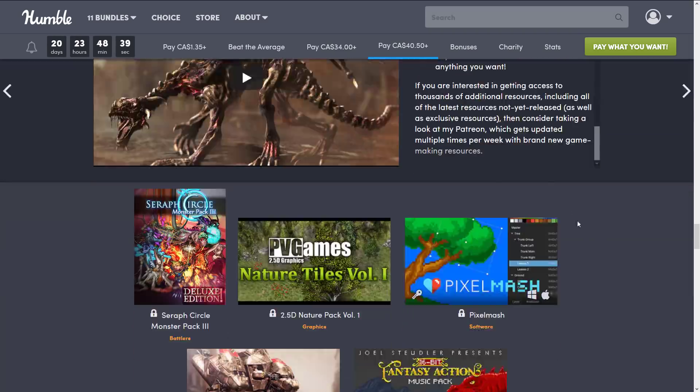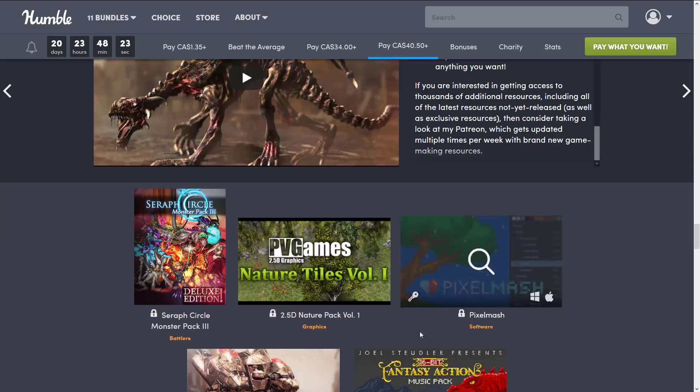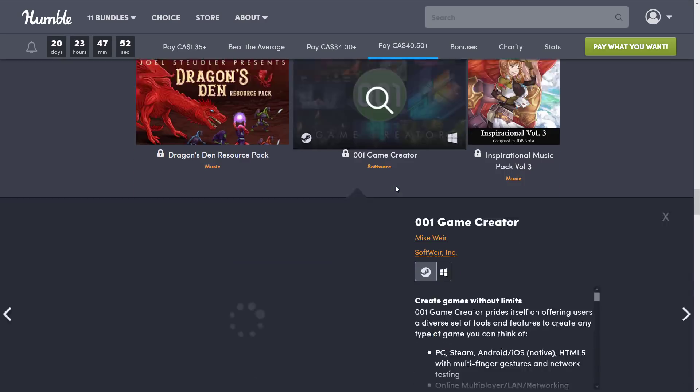If you're interested, be aware that when you get a Humble Bundle you can decide how your money is allocated — to charity, the publisher, Humble, or to support Game From Scratch using the link below. The stars of the show here are Pixelmash and the 001 Game Creator engine. I do wonder if 001 Game Creator was named that way because of the old-school phone book trick — putting zeros in front to be listed first in directory listings. Apparently a lot of large successful companies, such as Acorn, did that to appear before companies like Apple in the phone book.